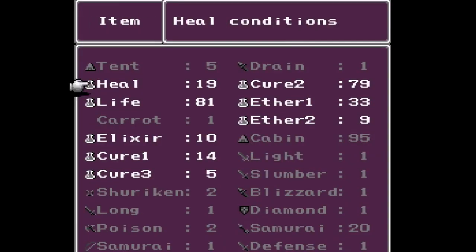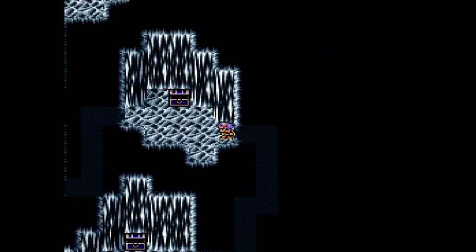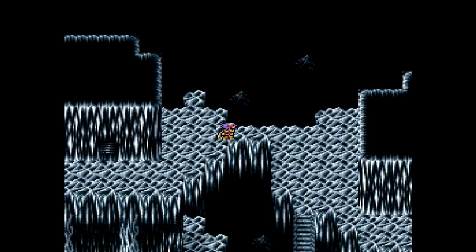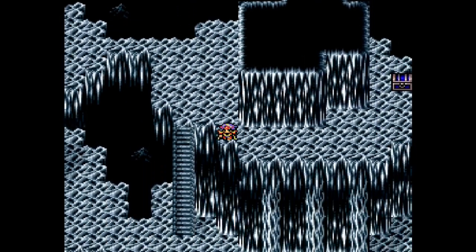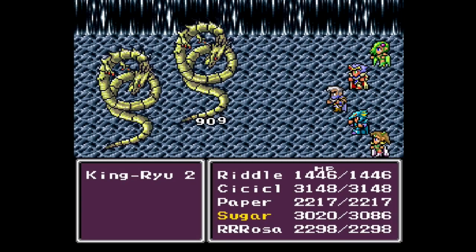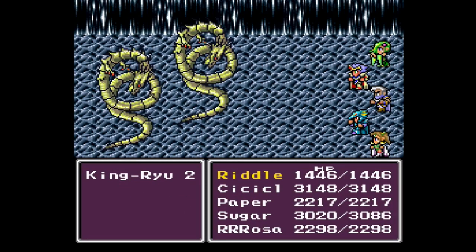I'm going to do a quick item sort, shrink out my stuff a little bit. And now we move on to the next floor — floor four. Welcome to floor four, home of the good four, can I take your order? Oh boy, a battle — King Ryu! Alright, Dragoon, do your Dragoon thing. This seems like a Bahamut-foot battle.